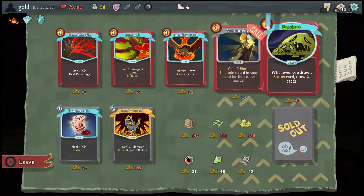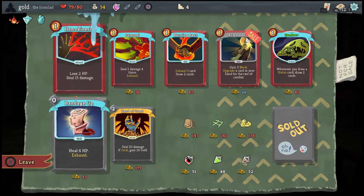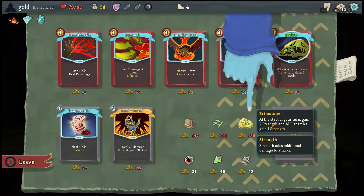Armaments is, on paper, really good, but in reality it's not as consistent as I would like it to be. Bag of Preparation: at the start of each combat, draw 2 additional cards. Pantograph: at the start of boss combat, heal for 25 HP — probably the best thing you can get, but it's not consistent since it's usually only in the shop or chest.